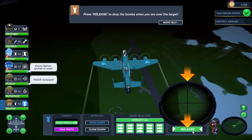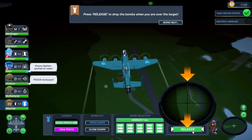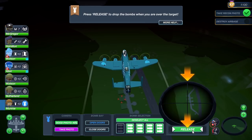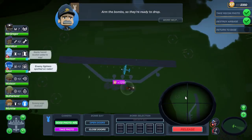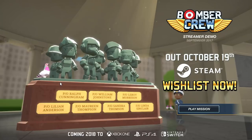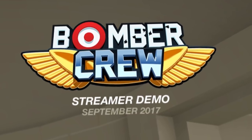Select all. Here we go guys, we got to be really quick on this. There it is - release, release all of them. Did we get them? Whoa. Hey, how's it going guys? Spy here and welcome to a new game called Bomber Crew.